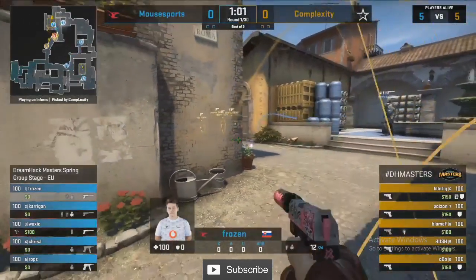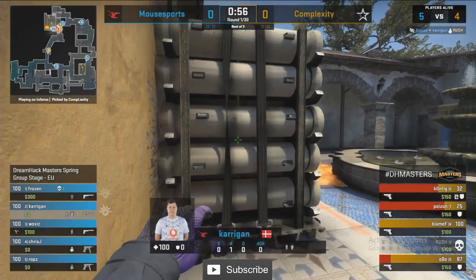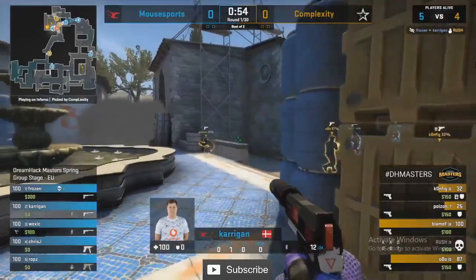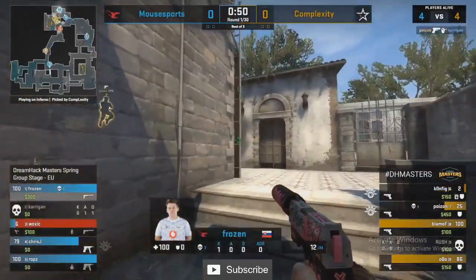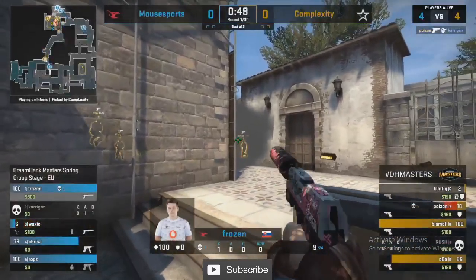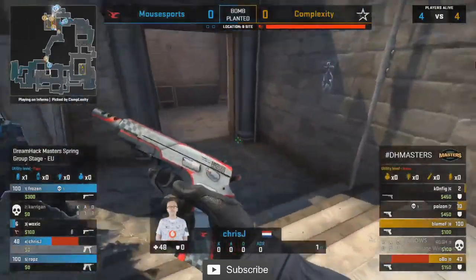This is still a very heavy amount of utility. Let's see if this Fanatic setup over at B is going to work. The nades do more than their fair share of damage. Carrigan now with softened-up targets ahead — not actually able to find anything. It's Poison to deal with him. Frozen almost getting that trade but not quite.